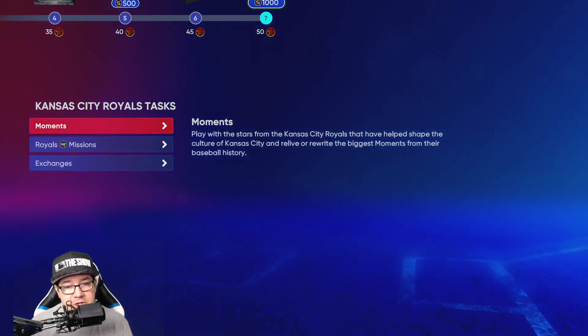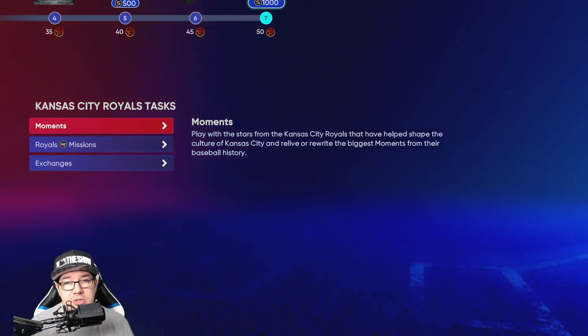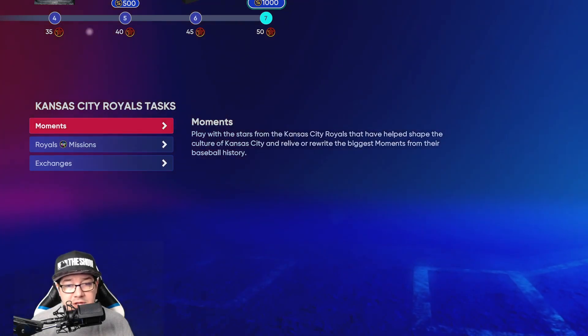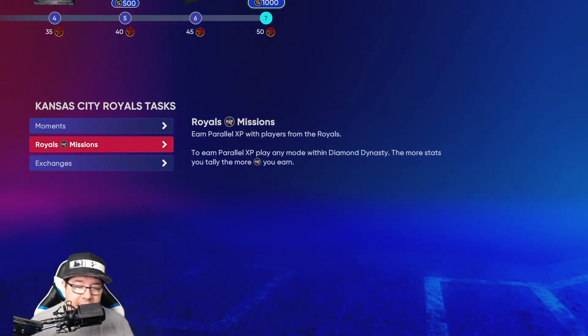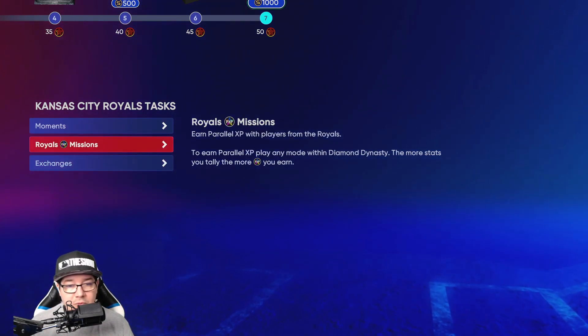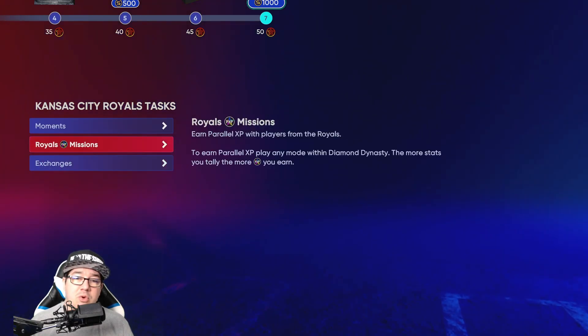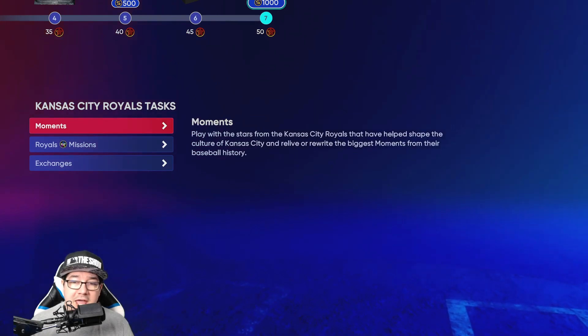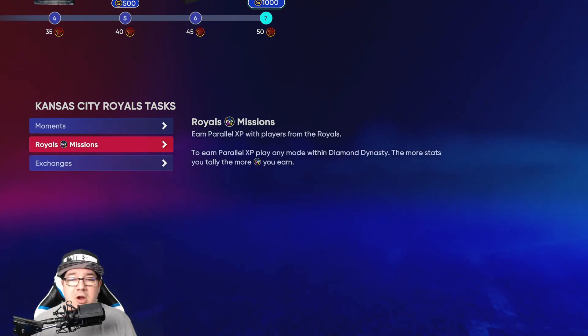We're going to do moments, Royals missions, and you can also do exchanges. Usually, if you want to do it fast, I'd say do the moments, do the exchanges, and then do all the missions you can to get it done. I'm a bit of a tightwad and don't want to pay for exchanges, so I'm going to do the moments and the missions — all of those together will get you to that 50-point mark.